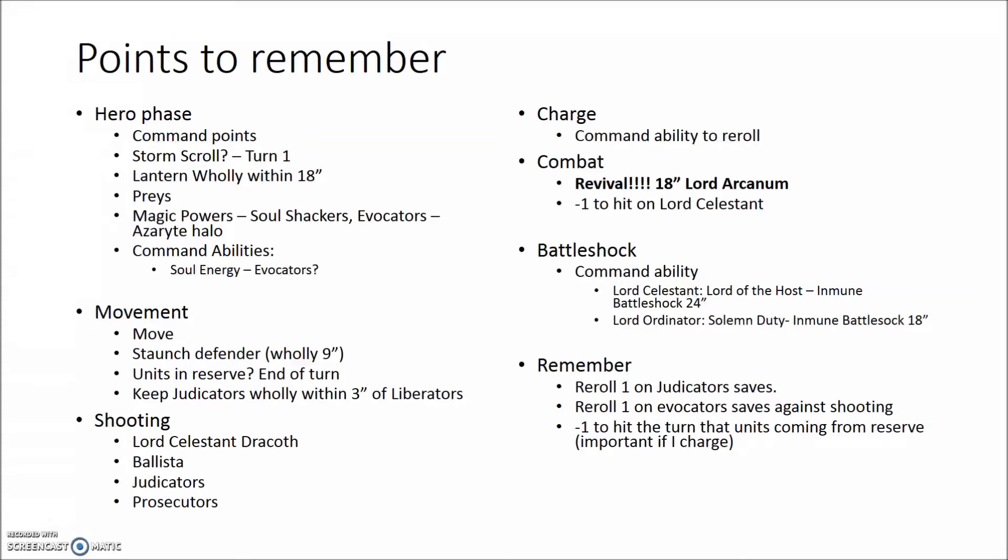So the idea is to put things you want to remember on one page — things you normally forget in a tournament, especially when you are in a rush. It's very easy to forget rules, it's very easy to forget abilities. Write down the abilities that you have, because sometimes we want to rush too much and we forget. In one of my tournaments, I forgot the hero phase entirely, and in another game I forgot the movement phase because I was so excited to shoot that I went directly to shooting. This is a way for me to create a plan and have a checklist of things I have to do, to try not to forget anything.